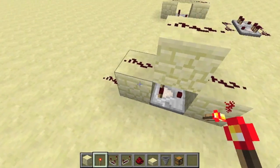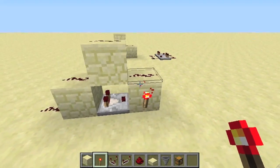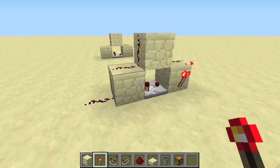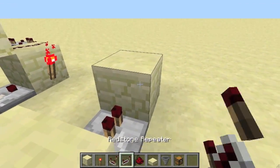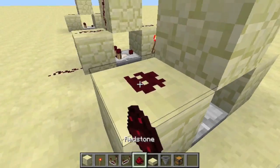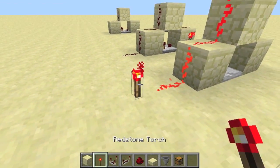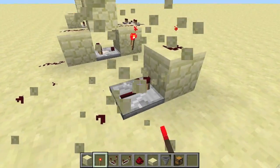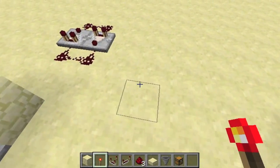Since it's a little further away it's a lower strength, and it just keeps looping around getting lower and lower in strength until it finally goes out. This would not work with a repeater because it doesn't pay attention to signal strength — so as you can see, it would just stay lit. But that is where the advantage of the comparator comes into play.